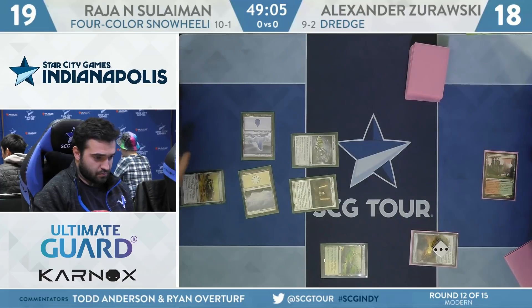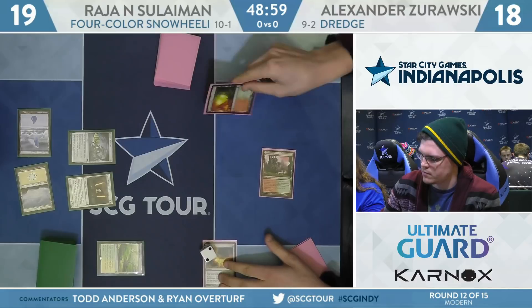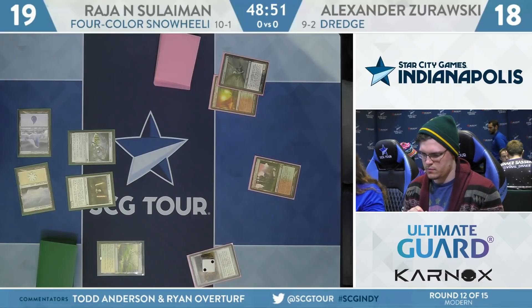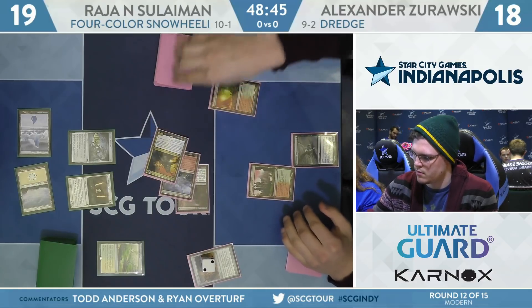Against decks like Dredge, Bogles, Storm, or even Paradox Engine, you have the potential to just turn 3 or turn 4 kill your opponent thanks to the likes of Noble Hierarch. But at the same time, against decks that have a bunch of interaction and removal, you get the Stoneforge Mystic package, Ice Fang Coatle to play defense, and even Felidar Guardian blinking a Teferi Time Raveler to draw an extra card.